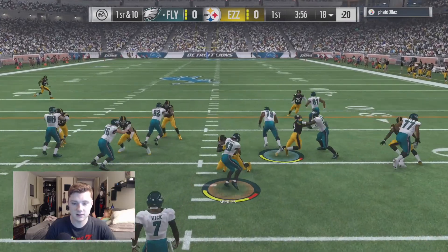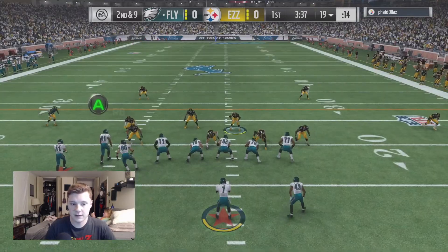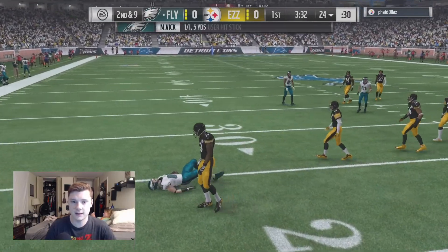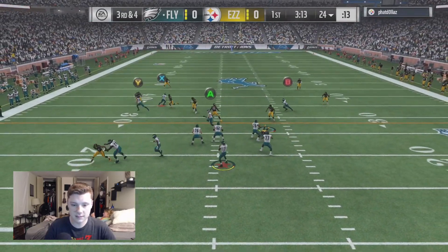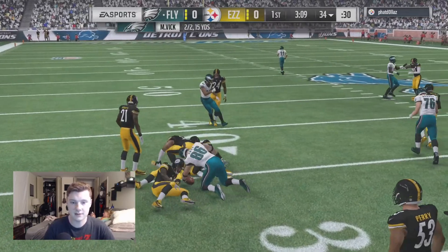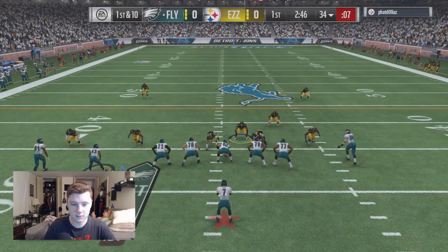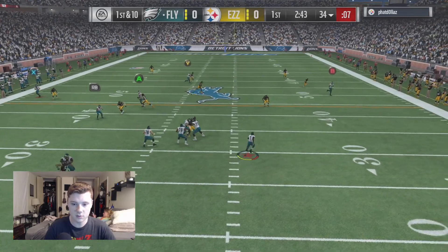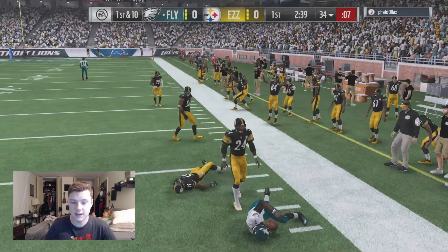Darren Sproles trying to run off the middle but he's gonna get instantly block-shed. My man is already running that glitchy cover two blitz so we gotta be careful. Zach Ertz spinning off a tackle and getting down. Third and short — this is a blitz I have not come across yet, so bear with me, I might get sacked a couple times. Dropping back here, we got Michael Vick, we're gonna scramble — we're not getting much, oh we got popped.